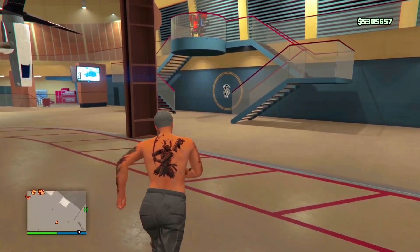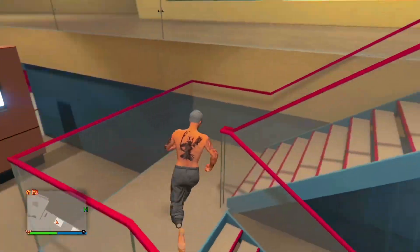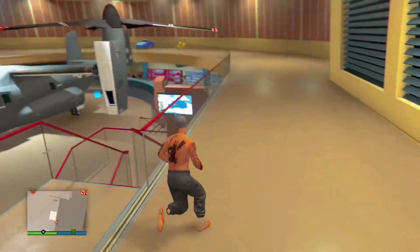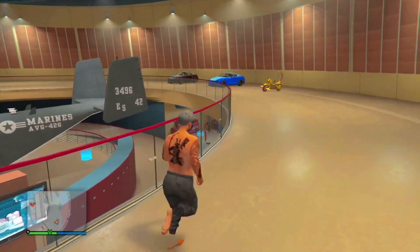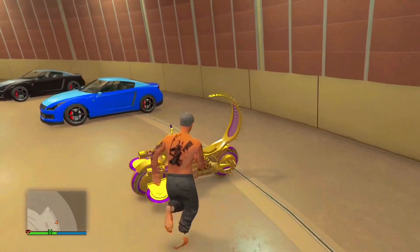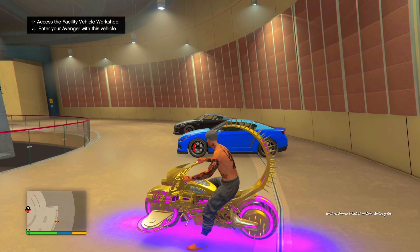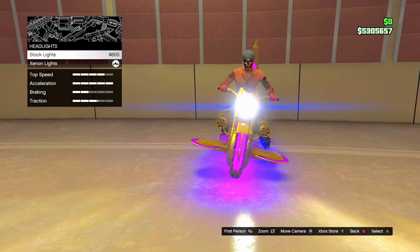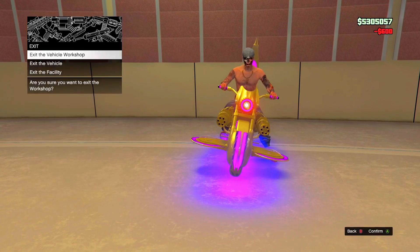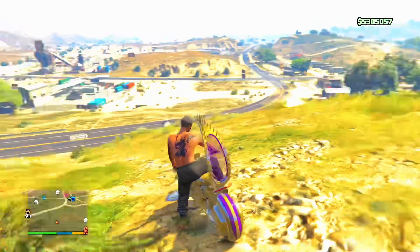Once that happens, run over to your Death Bike. If this glitch works for you make sure you like and subscribe. Now press right on the d-pad instead of left, and press to access the facility workshop. Change the headlights back to stock lights — it doesn't really matter what you change, just change something about it again. Then exit the facility.